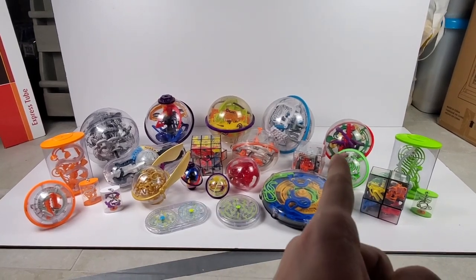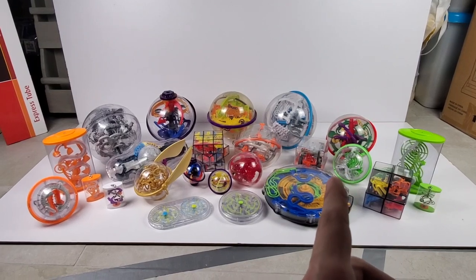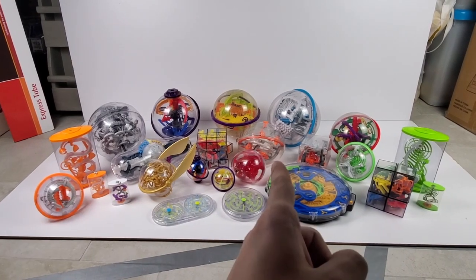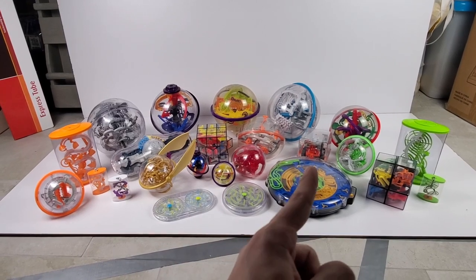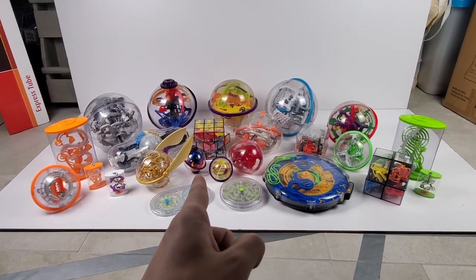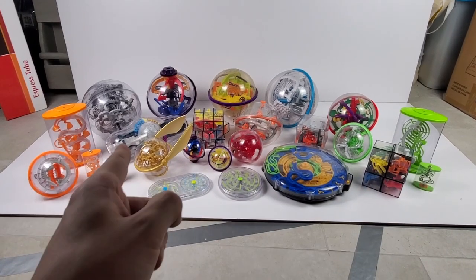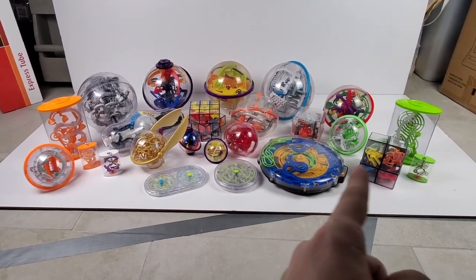I have all 24 Perplexuses here, starting with the Perplexus Original in the middle, now known as the Beast. The Perplexus Rookie, now the Rebel slash Harry Potter Prophecy, the Epic, the Twist, the Death Star, Perplexus Warp, then the Cubot, Draco, world's smallest Perplexus Twist, the mini Cascading Cups, and the mini Spiral.